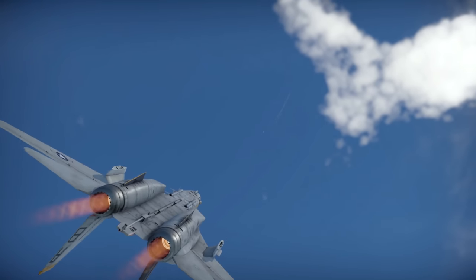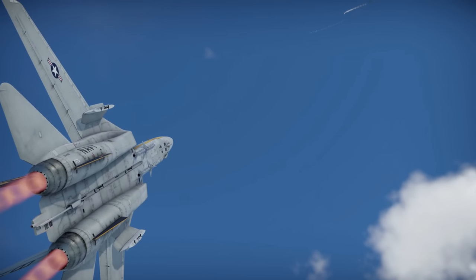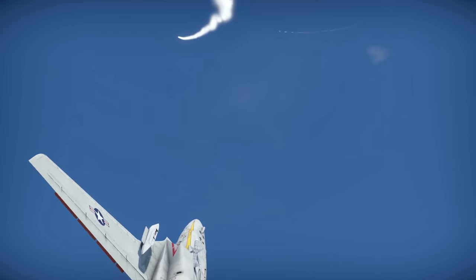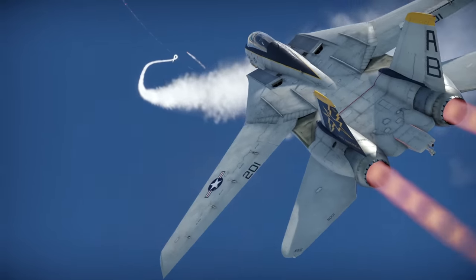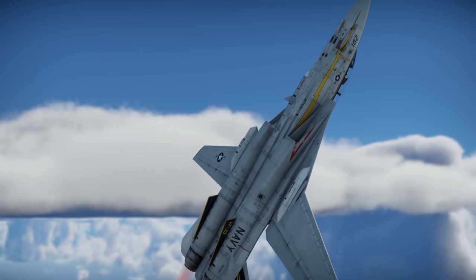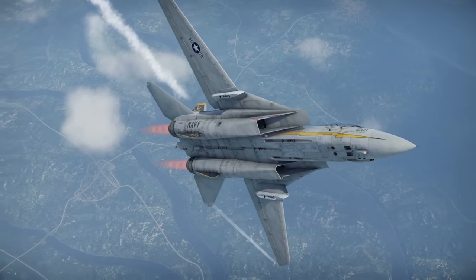For dogfighting or Air RB in general, I give the F-14A an eight and a half or possibly even a nine out of ten. It has great long-range missiles, excellent radar, a great cannon, great speed, turn time, and an excellent climb rate, but only carries very good — not amazing — AIM-9H missiles. Its size and fuel demands take away a small number of points, but the F-14A is still an extremely powerful plane in Air RB. For close air support, I give the F-14A a 6 out of 10.